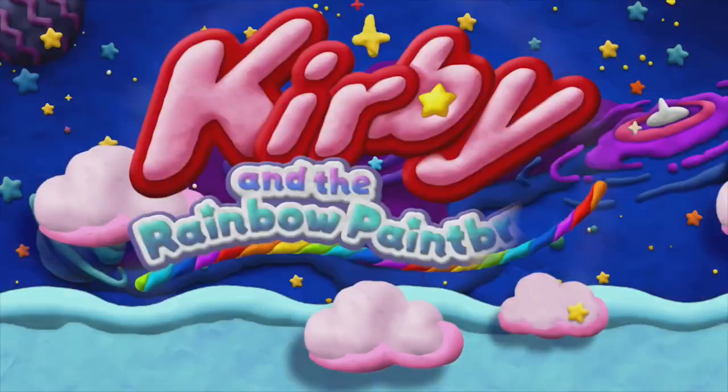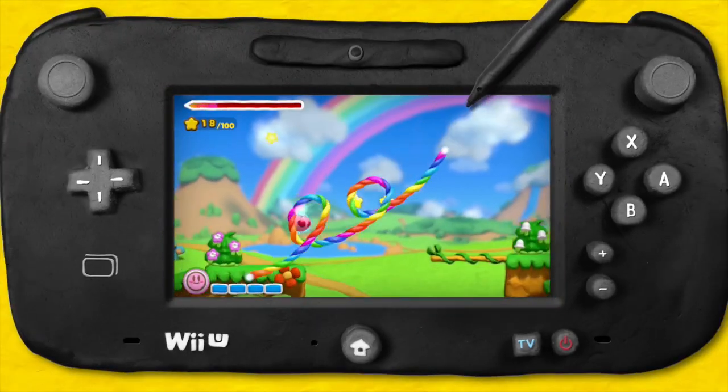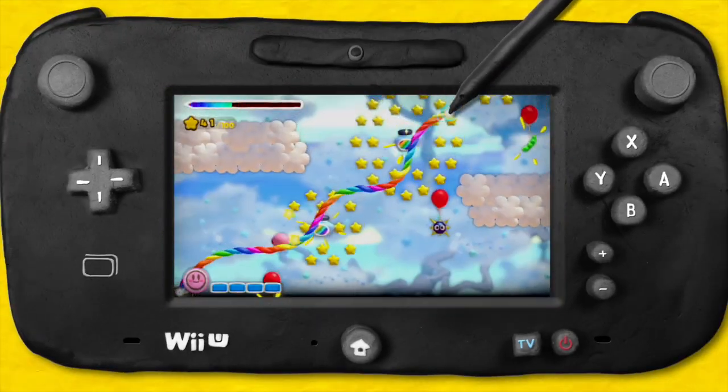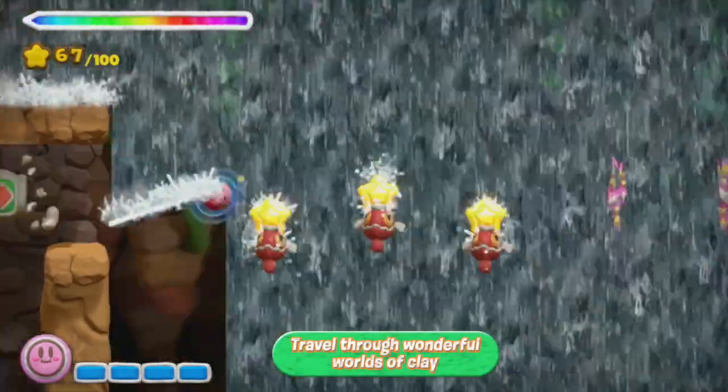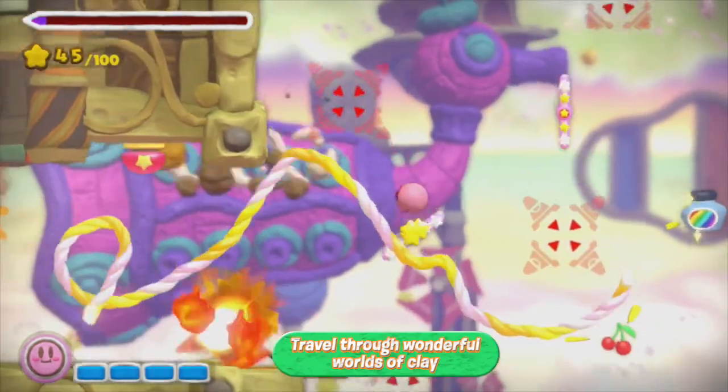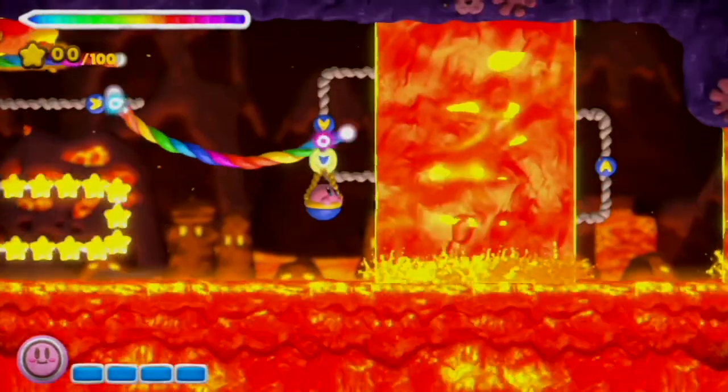Kirby and the Rainbow Paintbrush, otherwise known as Kirby and the Rainbow Curse, is a 2D platform game for the Wii U. The main player uses the gamepad's touch screen to draw rainbow ropes, and Kirby rolls along them in whatever direction they're drawn. A loop of rope increases Kirby's speed, as does tapping on him. The ropes can also be used to block off enemies or obstacles.